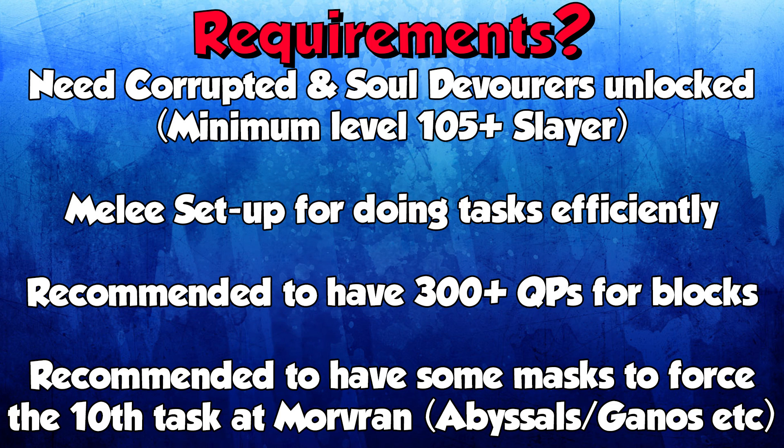If you have a bad block list or haven't got many quest points you're going to be at a higher disadvantage and you're going to have to do tasks like hellhounds and spiritual warriors that aren't anywhere near as good as corrupted creatures. But if you had a full block list and a good prefer list you can pretty much break even with your points and do corrupted creatures and soul devourers all the time. That's how important quest points are.